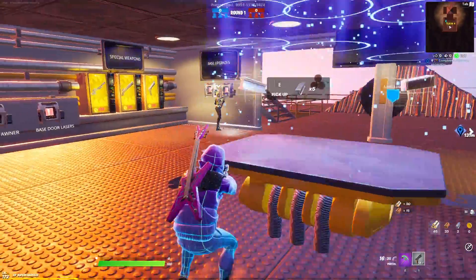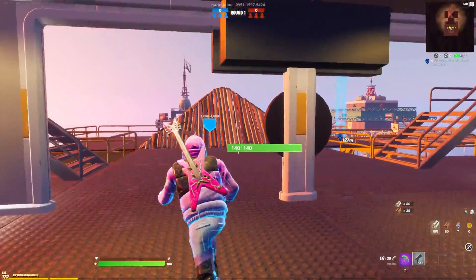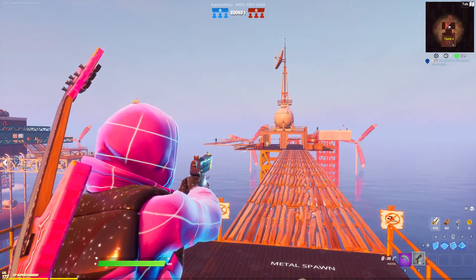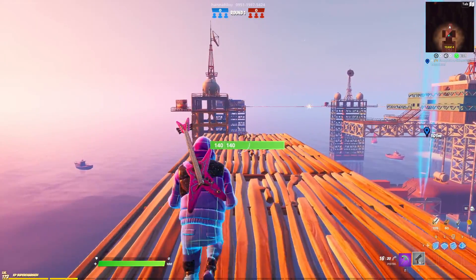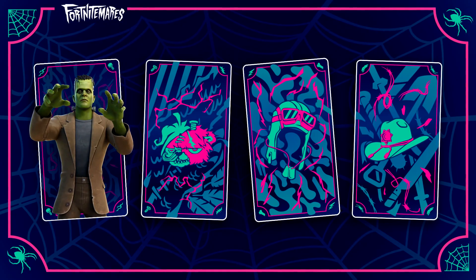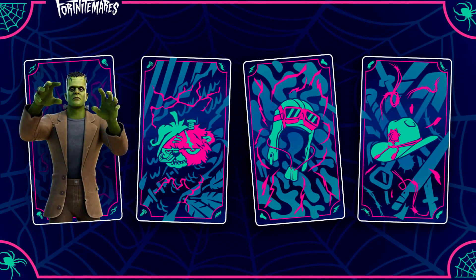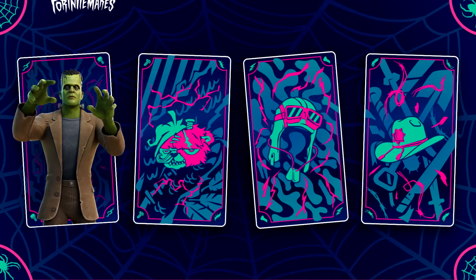The third news post details the item shop card reveals. Many new and returning outfits are coming, including legendary monsters making their Fortnite debut. For week one, four cards are in play, and the card for Frankenstein's Monster is already flipped over. Frankenstein's Monster — including the Vintage Frank alt style — will be available in the item shop on October 5th at 8 PM. So we're literally getting Frankenstein tonight, which is really cool.